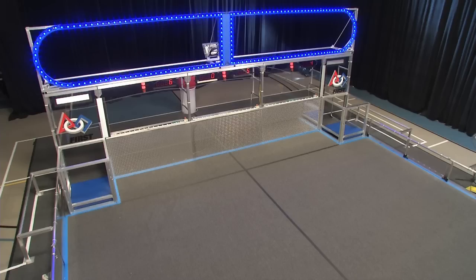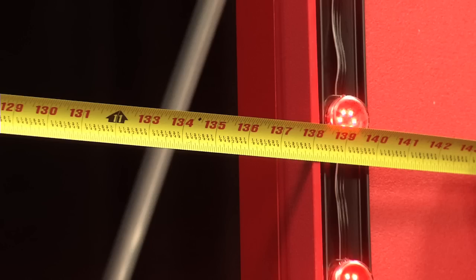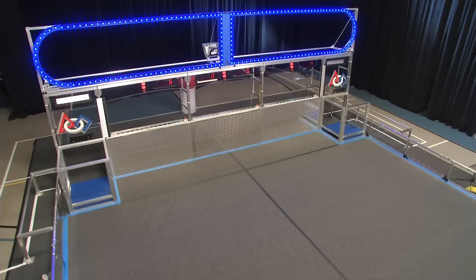There are two high goals for each Alliance over their opponent's wall. Each goal is three feet one inch high and eleven feet six inches wide. The outside of each goal is a semicircle with an eighteen and a half inch radius. Light strings trace the perimeter of each high goal — they're decorative and informative.